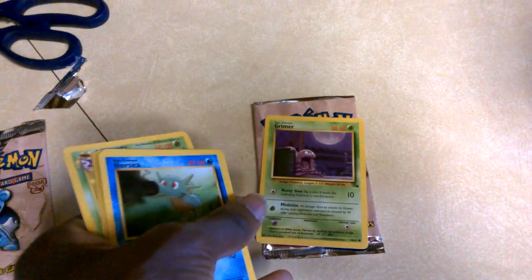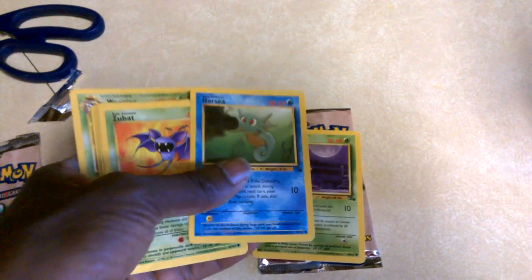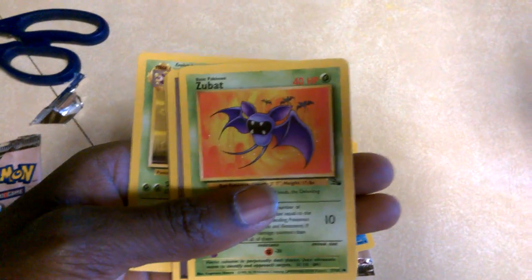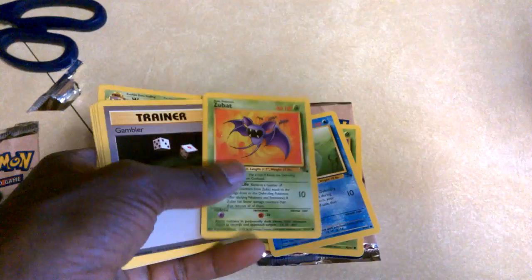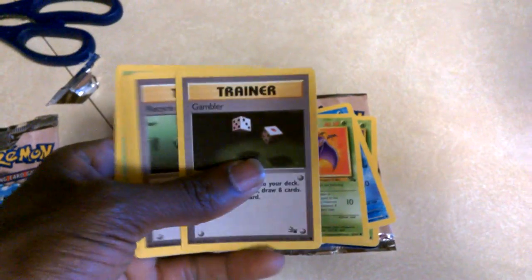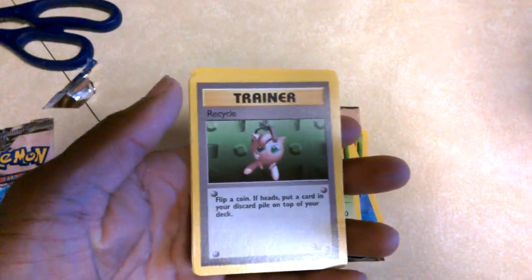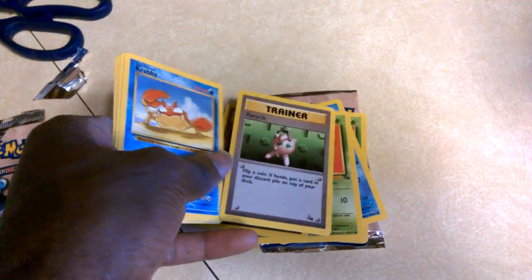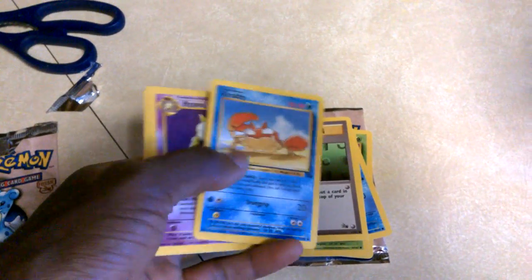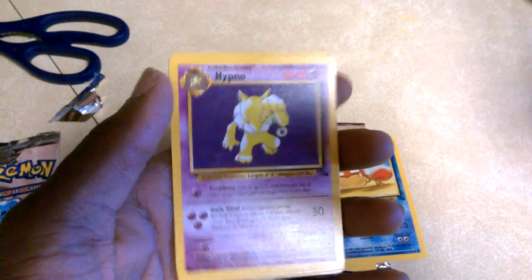Grimer, we've got a Horsea. All right, we've got a Zubat, another trainer card. Got another trainer card, we've got a Krabby. Ooh, I've got a Hypno! I do not have a Hypno yet, so that's good.